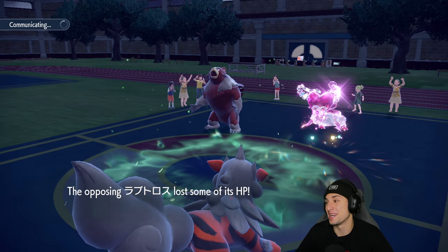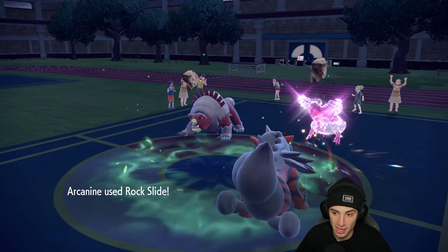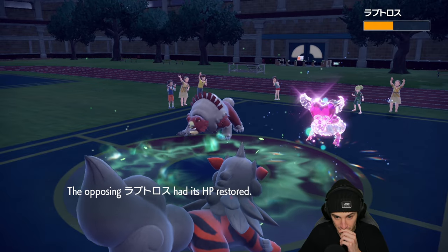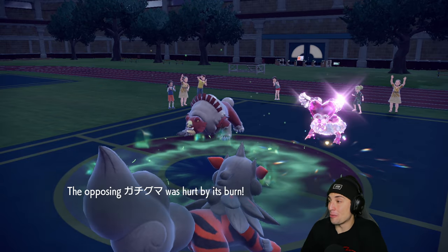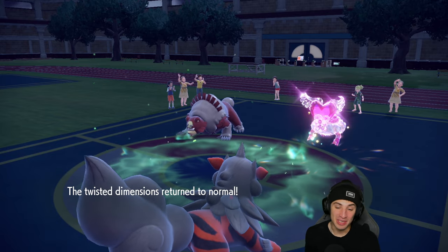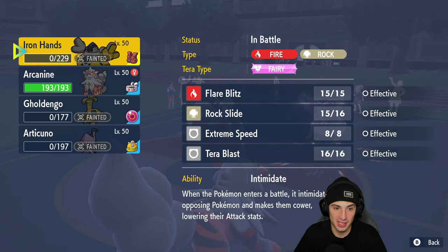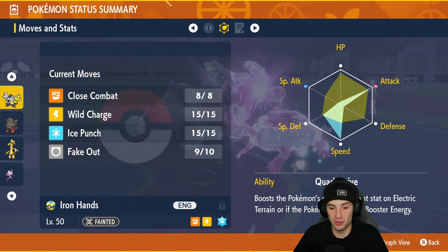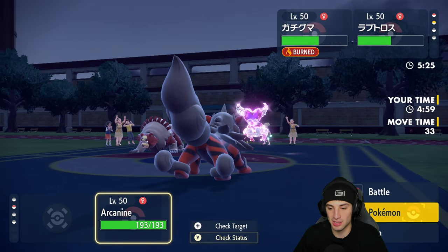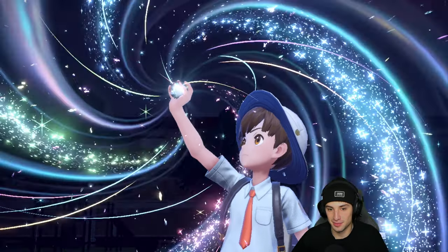What?! I died to that — that's rude! I was not expecting that to KO me. Really wasn't expecting that. Is there any way I can win this? That's so brutal. A Moonblast taking me out — I mean I'm investing in Special Defense a little bit but that's crazy. Enamorous hits hard, man. Now it's time for the Iron Hands, but it can't take too much damage from Ground moves — this is looking terrifying.